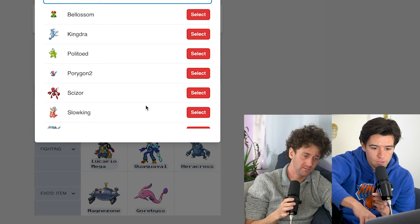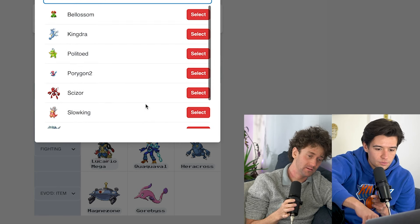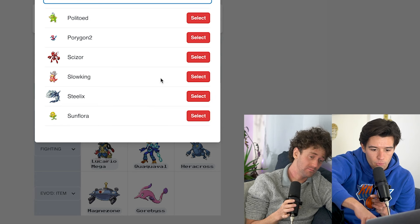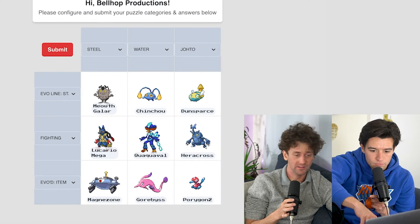Johto evolution by item — Steelix, Sunflora, Slowking, Scizor, Porygon2, Politoed, Kingdra... Just knee-jerk, maybe Porygon2? Yeah, I like Porygon2. Select — boom! Look at that, just a bunch of ducks. We've done a duck-themed one before, I don't know how far we could get with that.